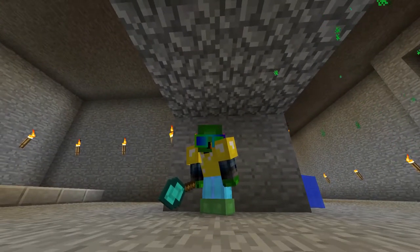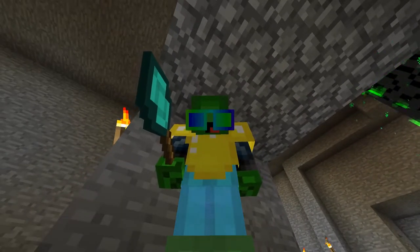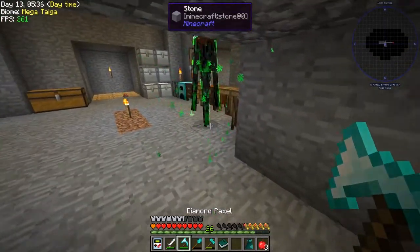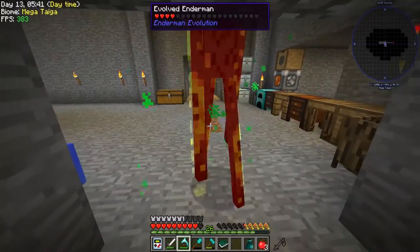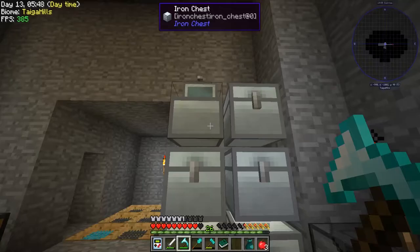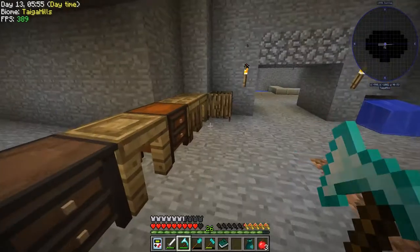Hey hey hey, what's up guys, welcome back to Stoneblock! I'm here with our pal the enderman and I got these cool shades on, check them out. But anyways, we're gonna have to kill our friend the enderman here, and we're gonna do it with this. Oh, you salty senorita! Yeah — oh, it didn't drop anything. Oh well, we do however have four enderpearls.